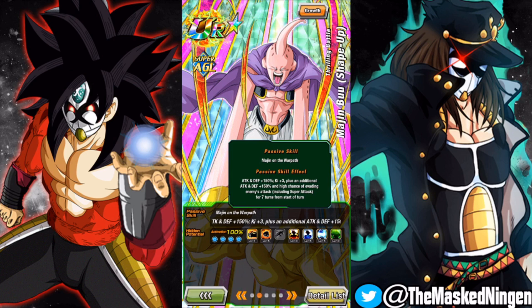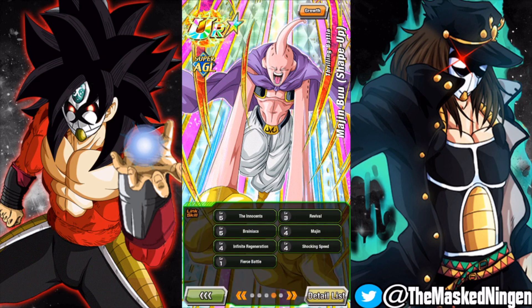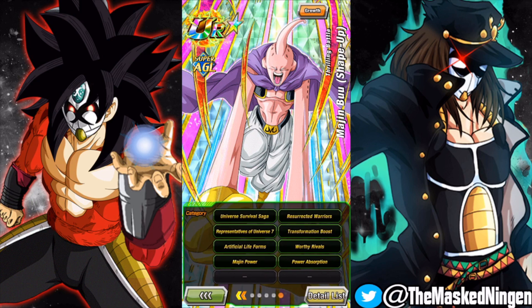This is a unit that I actually did not give level three dodge to. If a unit has built-in dodge that's 25% or above I often don't bother to do that. I gave him 11 additional and 15 crit. I think this was before we knew what his awakening would do - I would probably give him a bit of extra additional because of that stun chance from his passive. He's going to be good for extreme Super Battle Road for Super AGL because of that seven-turn 50% dodge and stun ability.